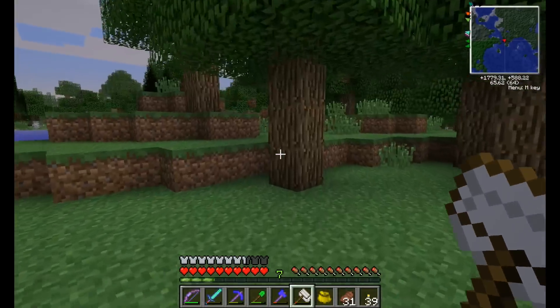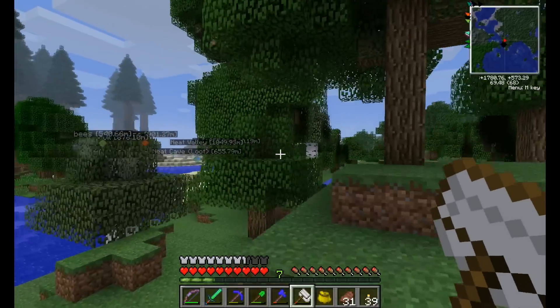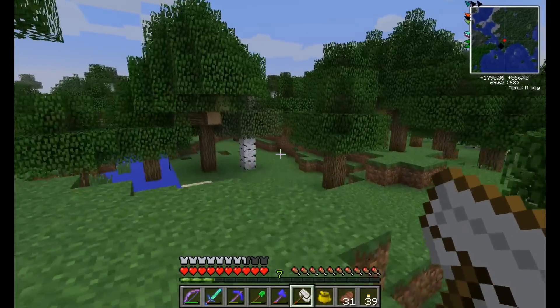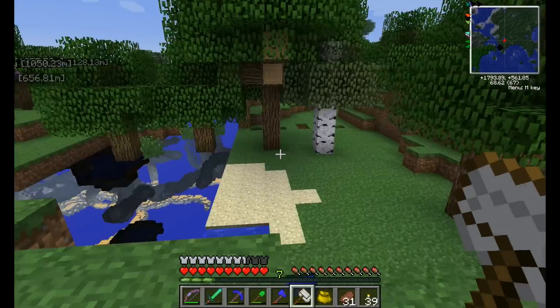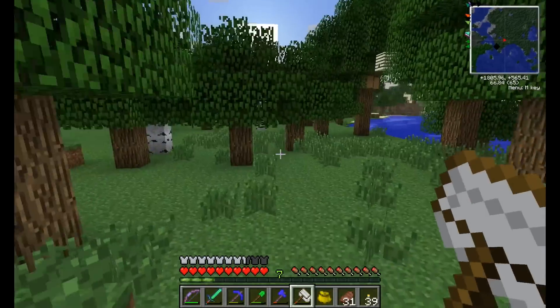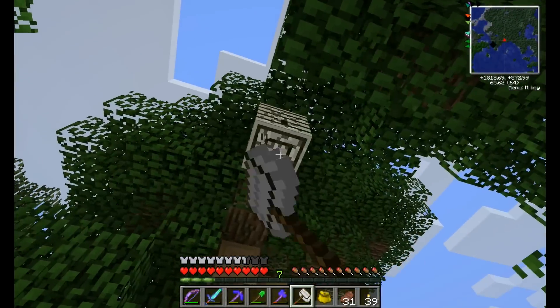Forest — just a normal old forest, so we can find forest bees here, as well as marble bees which are just about everywhere. Maybe meadows bees — I don't know if they actually appear in the forest biomes or not.